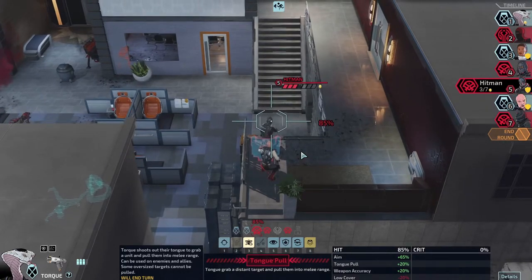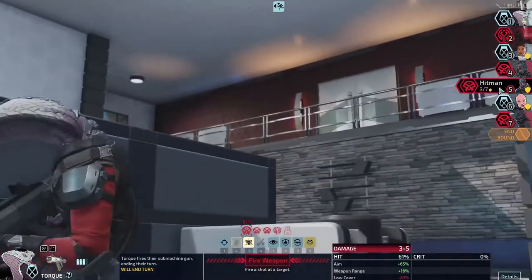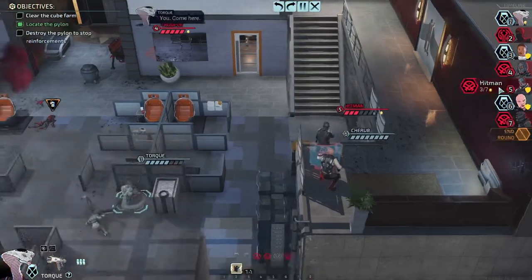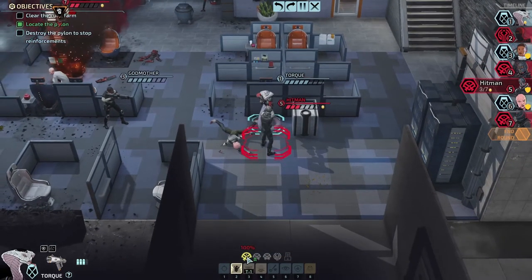Should I grab this dude down? Why didn't I think of that before? Wait — who is going to get their turn? That commando is going to go next, then the trooper, then the hitman. I'm going to bring the hitman right there — come here. Can I do anything else? I don't want to bind them. Can I end my turn?